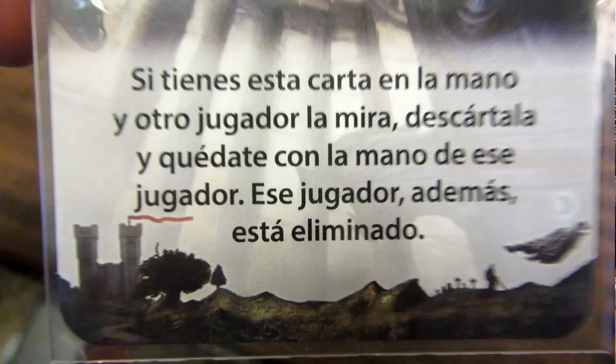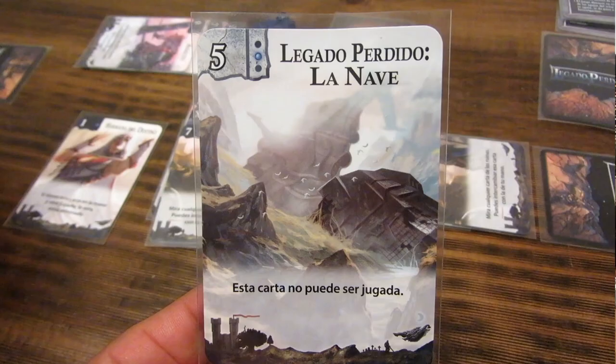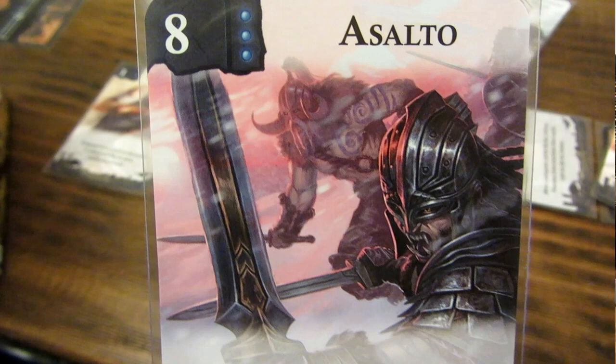El objetivo del juego es eliminar a los demás jugadores, revisar sus manos o buscar el legado perdido, que es la carta que debemos encontrar y que es el misterio de este gran juego. Dentro de esta caja vienen dos juegos. La mecánica es la misma, pero los efectos de las cartas varían. El primer juego se llama La Nave y el segundo El Jardín Flotante. El juego nos sorprende mucho por su mecánica simple. El proceso de deducción es muy divertido y sobre todo la interacción que hay entre los jugadores. Además te hará querer jugar una y otra vez definitivamente.